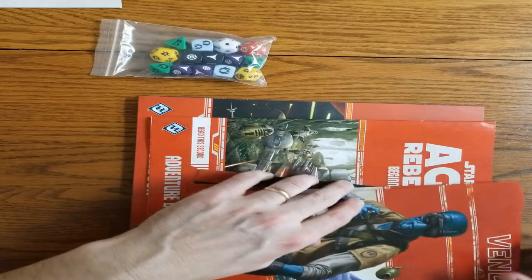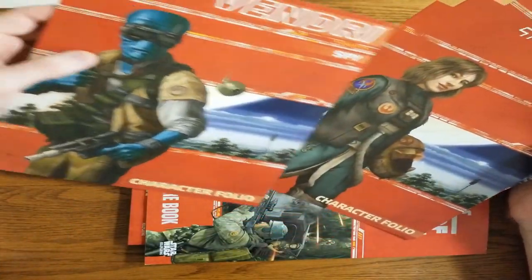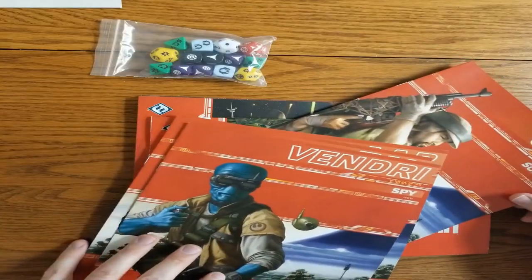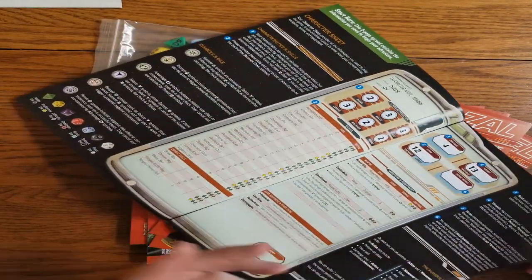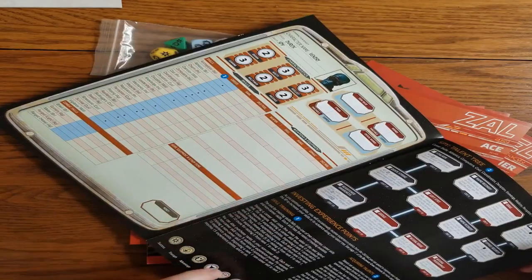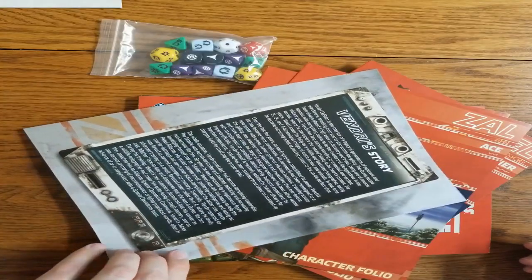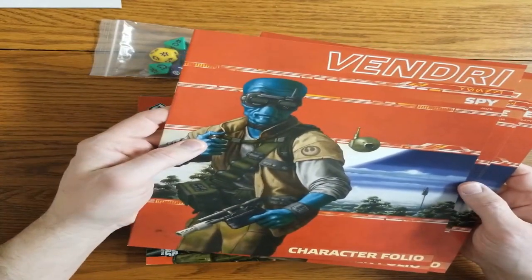We've got some pre-generated character folios — a spy, an ace, engineer, and a soldier. These are more than just a character sheet. You've got a description of what is on the character sheet and what it all means, a talent tree that walks you through career progression for your character, and a backstory for who the character is. That's more in-depth than just a character sheet.